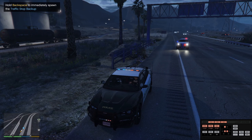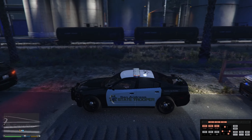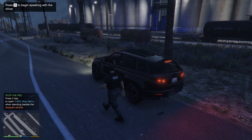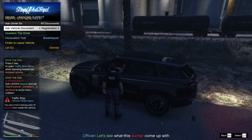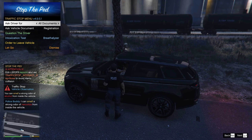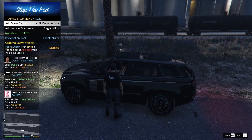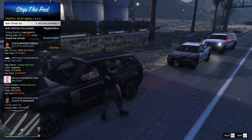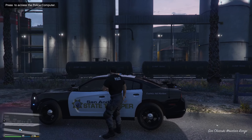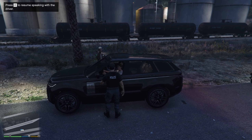All right, here he comes. We'll wait till he pulls in and then I'll go up and see if we can get him out without an issue. We got all the documents. I'll check these real quick — that guy can stay with her. Okay, so everything seems good, except she has an arrest warrant for possession of meth. So we're going to ask her to step out of the vehicle.